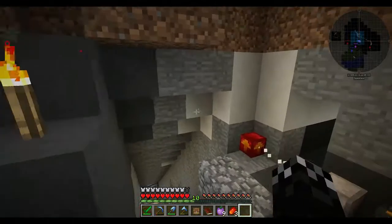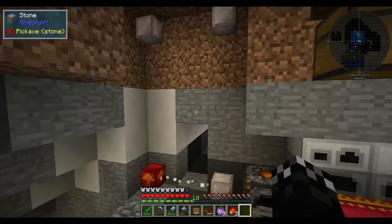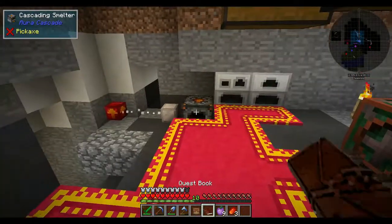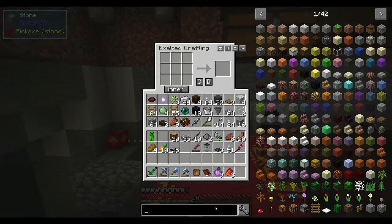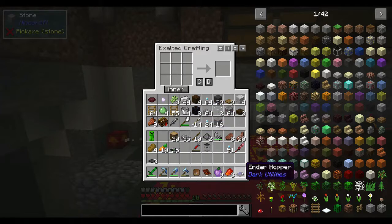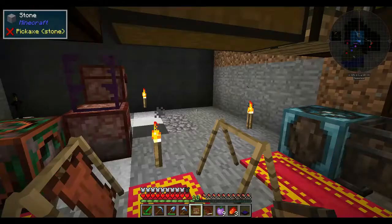What I want to do is make some changes to the bottom of the mob farm. This is from Dark Utilities — this is an Enderhopper. Apparently it can collect items from a range around it. What I'd like to do is change out the mob farm to allow us to do something other than the hoppers.